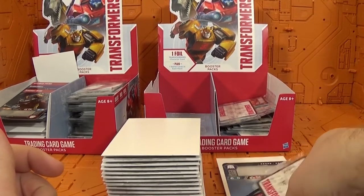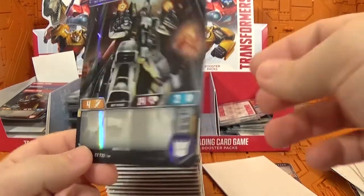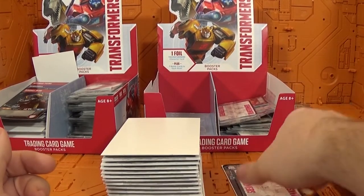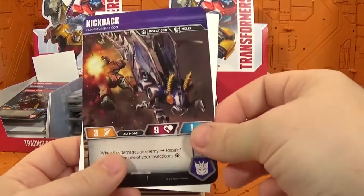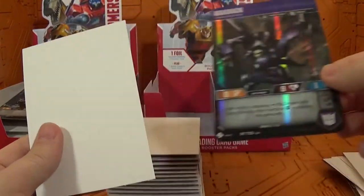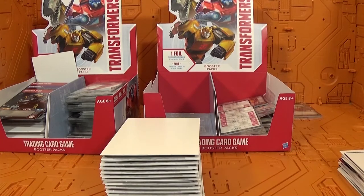I'd like to pull at least a super rare. Next is Ramjet again — he's a Sky Smasher and a common, so I think I already pulled him. We're getting to the end of the right side of the pack and I haven't gotten anything new. Then Kickback — he's an uncommon. So that is the 15 cards on the right side.